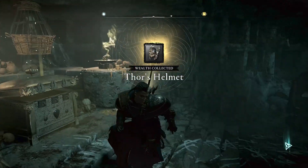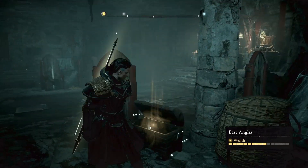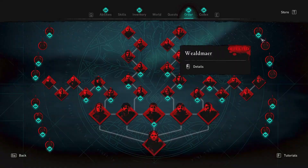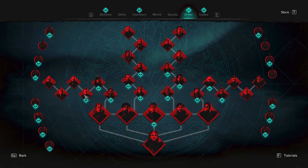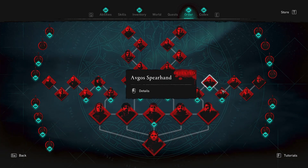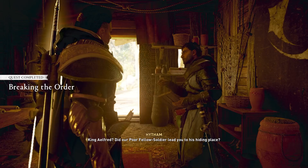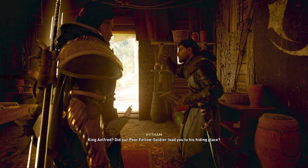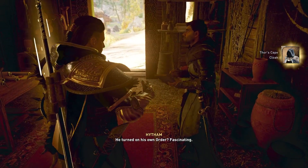The final piece of Thor's armor is the most annoying to get. You have to kill everyone in the Order — every single person in the list has to die. Once you do that, you can speak to Hytham and he will give you Thor's Cape. Apparently he's just been keeping Thor's Cape in his pot right behind him this whole time.